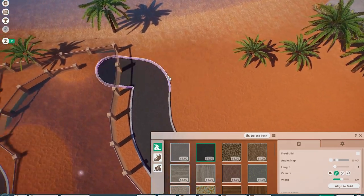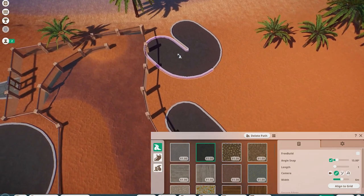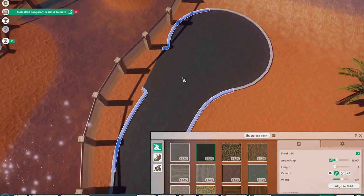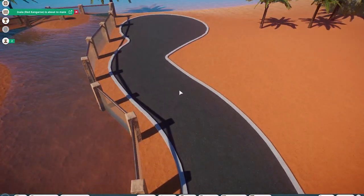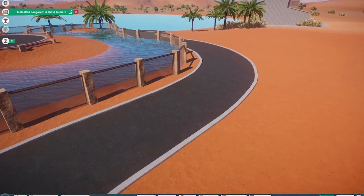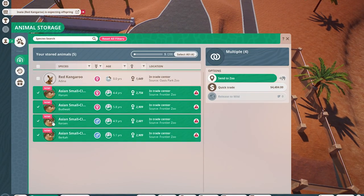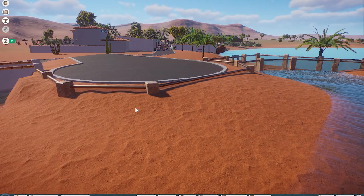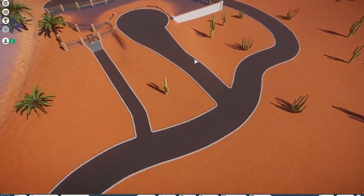In RollerCoaster Tycoon 2, guests get upset when a path leads nowhere, which is why I'm thinking about this layout. I used free build to connect that area — there is a working version of free build on the modding server, so I'll include a link in the description. Go to PZ Modding General, check the pinned post, and you should have it. Now I can throw these otters in — I forget why that red kangaroo is in our storage.